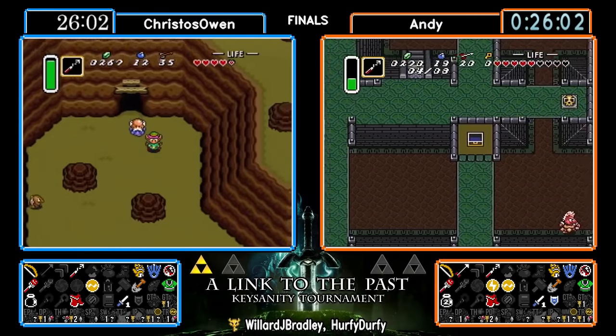Oh man, imagine if that's a hammer. This is still a sequence break because of getting up to Hera — of course. If it ends up being hammer, it's going to make things interesting. There's another small key to POD — just a big 20. So that puts us at four POD keys, which at this point is enough for Andy to clear the dungeon once he finds the hammer — clear minus that one chest at the back that he skipped; he's going to need one more. I'm going to assume Christos is on his way into Thieves Town as well right now.